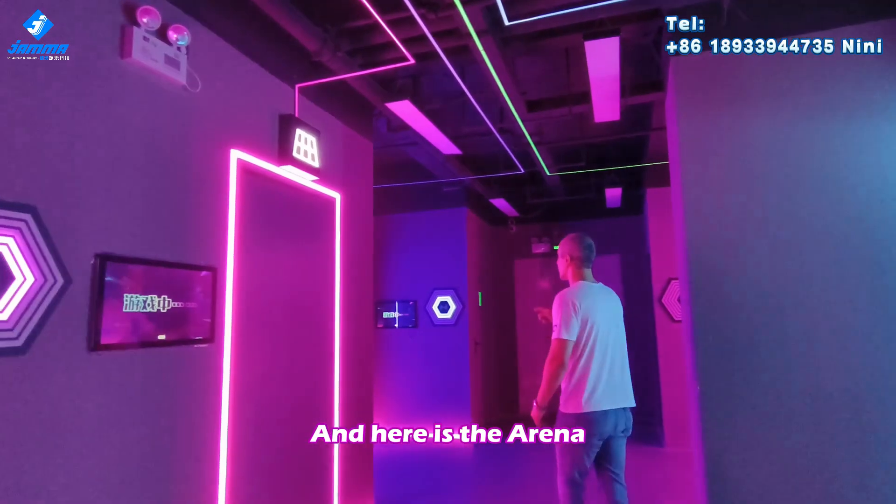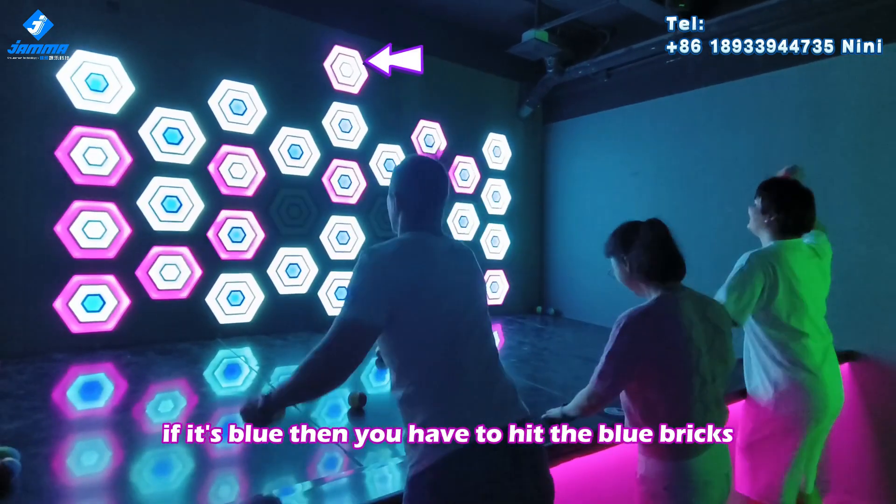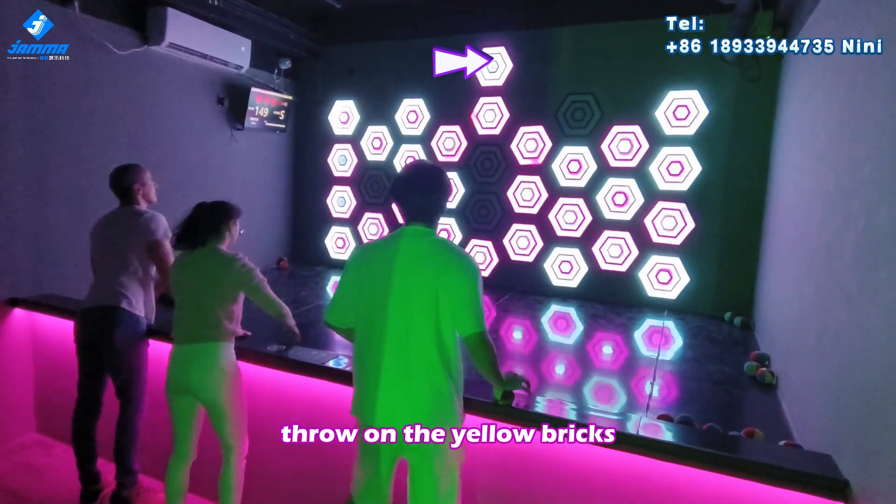Here is the hitting game. This is the color of the reference — if it's blue, then you have to hit the blue bricks. If it's yellow, then you will only have to hit the yellow bricks.